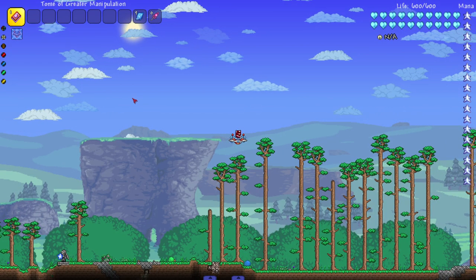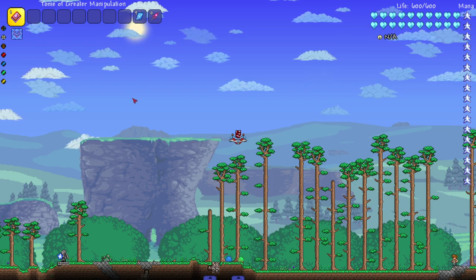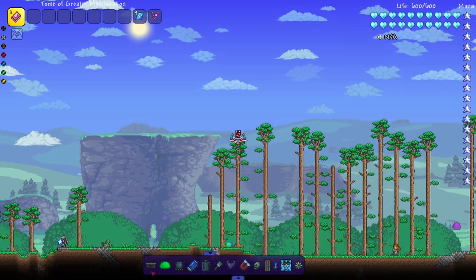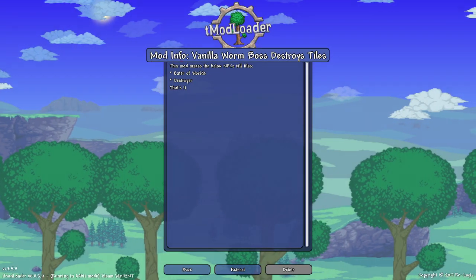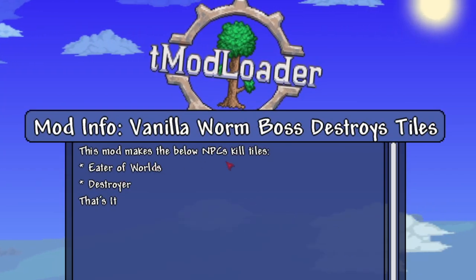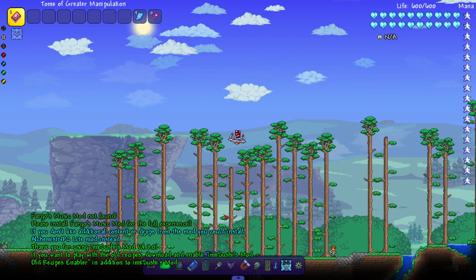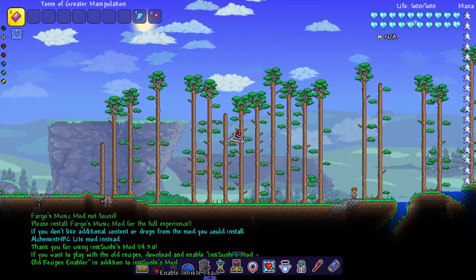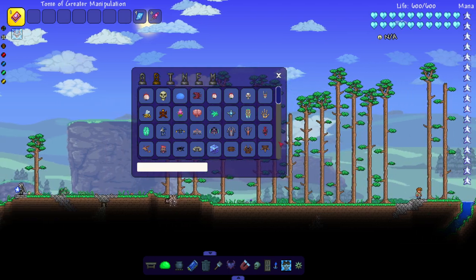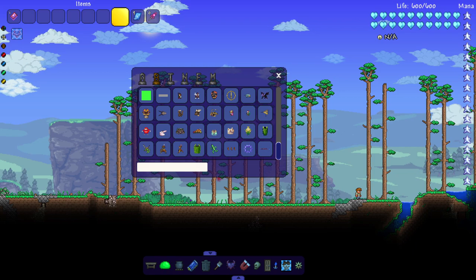Welcome back to another Terraria video. Today we're asking the question: what if Terraria bosses broke blocks - tiles, whatever you want to call them. We have a very specific mod installed - 'Vanilla Worm Boss Destroys Tiles.' This mod makes the below NPCs kill tiles, specifically the Eater of Worlds and the Destroyer. Let's see that in action - I'm very interested to see how this plays out.